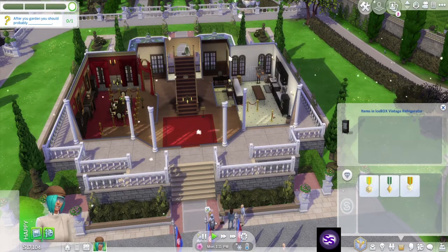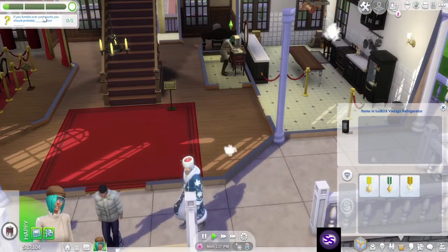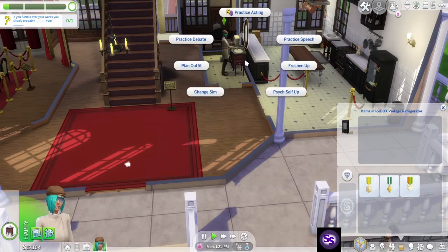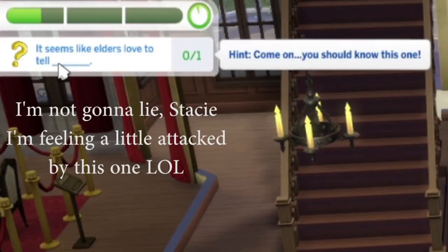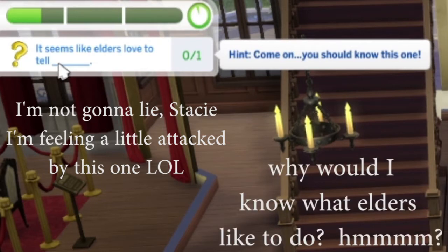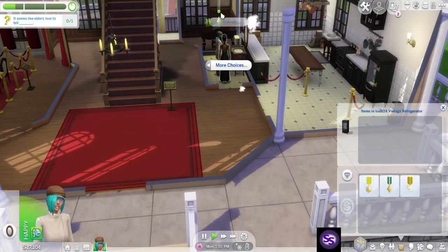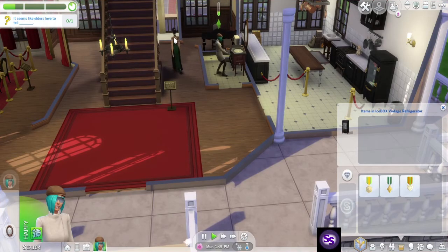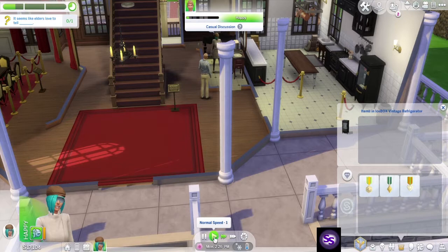After you garden you should probably wash your hands. If you fumble over words you should blank your blank — we can practice our speech. It seems like elders love to tell stories. Please tell a group story about a troll.